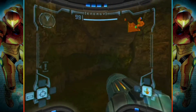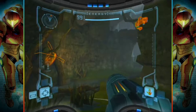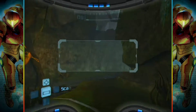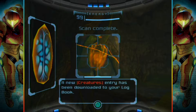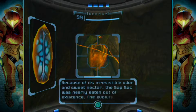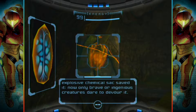I'm just having to reacquaint myself with the game. So the charge beam is really nice to have. A sap sack — chemical reaction within sack produces violent explosion when agitated. Because of its irresistible odor and sweet nectar, the sap sack was nearly eaten out of existence.